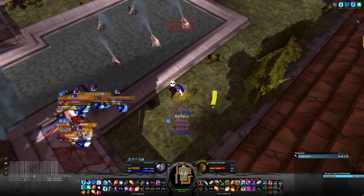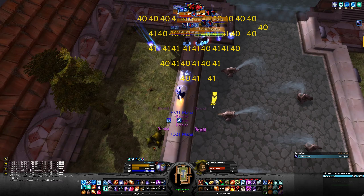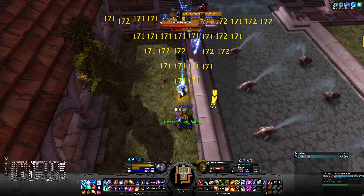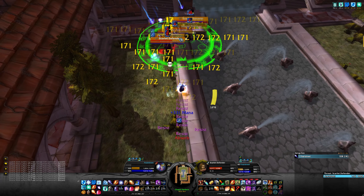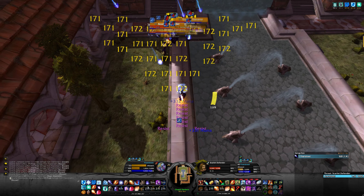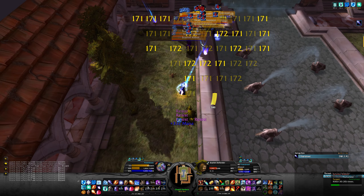Use arcane explosion three times and then frost nova. Notice that you cannot freeze the boss, but luckily he has a very low IQ and we can use that to our advantage. Rank 1 blizzard on top of the ledge and then jump down with max rank blizzard. Whenever the boss comes close to you jump up and down the ledge and keep using your blizzard. All the mobs will eventually die and the boss will be really low HP.